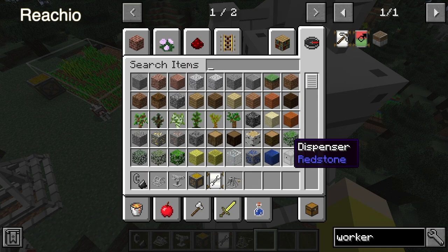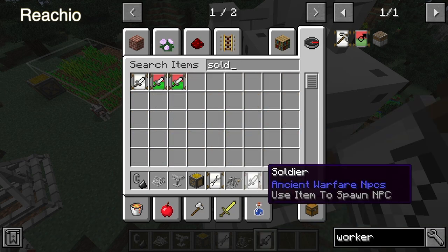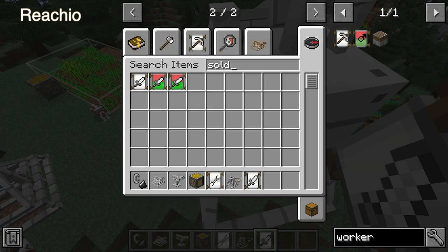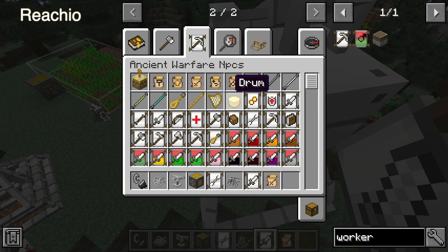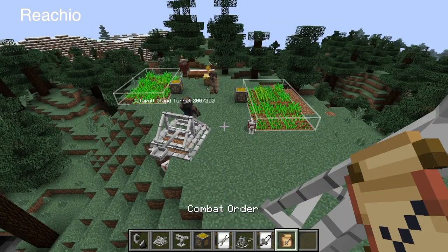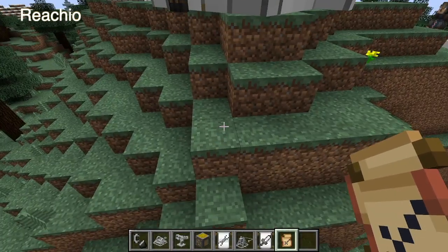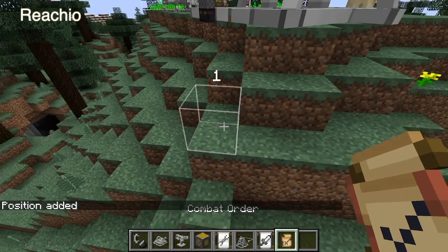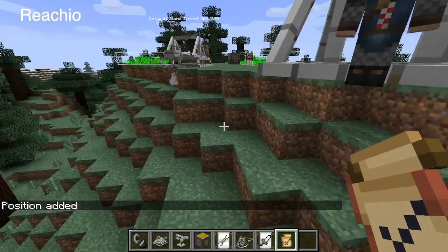First off you'll have to get a soldier. You get a soldier and you have to use the combat order. The combat order is basically a way to tell the person where to go. You click Z and the guy will automatically go there and stay there until he needs to get food.